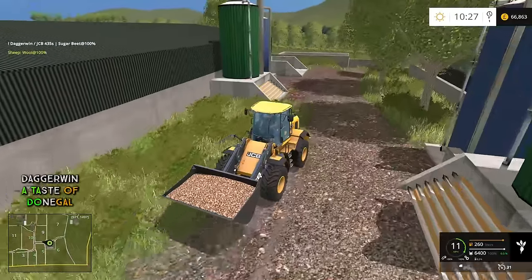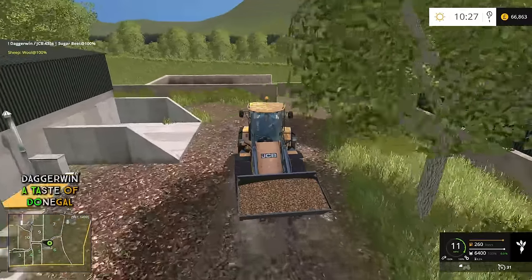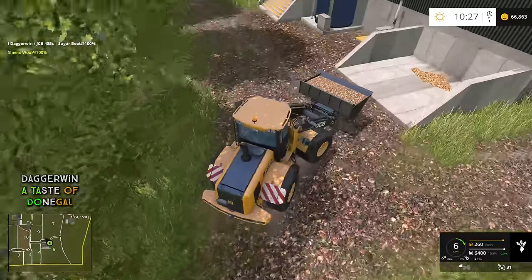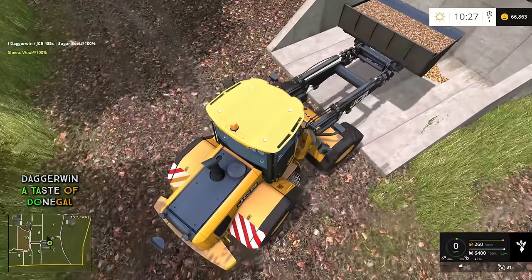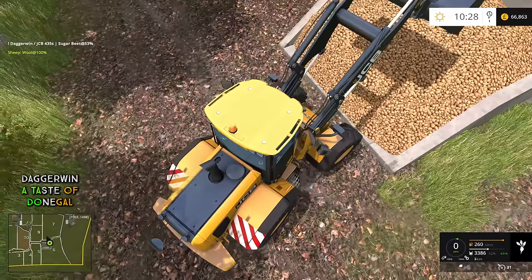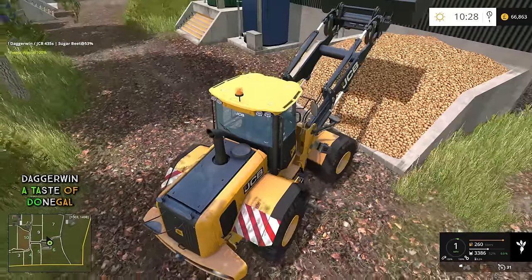Let's get this into the storage point for the sugar beet, or the root crops. It doesn't really matter how much we give them to begin with because we can always top it up later on. I think the default root crop is a potato actually, but it will still accept it hopefully. There we go — yes, that is kind of strange: you put in sugar beet and a load of potatoes appear. It's like a magic trick.